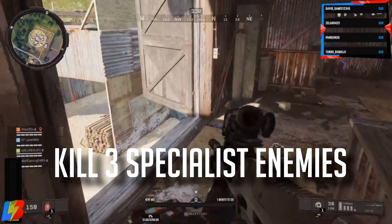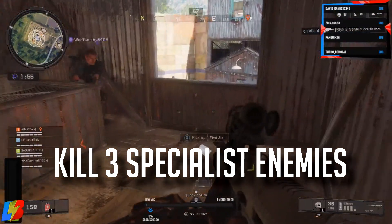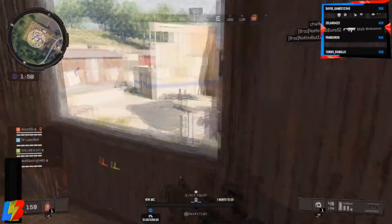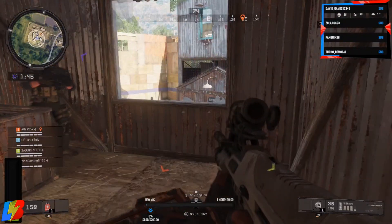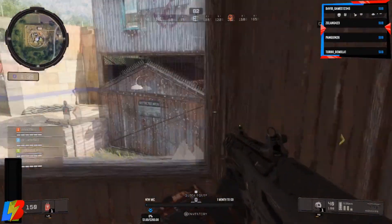On top of that, you're also going to have to kill three specialist enemies in order to do this. I don't know if it means you have to kill each enemy specifically or if it doesn't matter who you kill, but it says three specialist enemies. I don't know if it has to be a squad running with three of the same kind or a squad with three different ones — all I know is you have to kill three specialist enemies and you will be able to complete it.